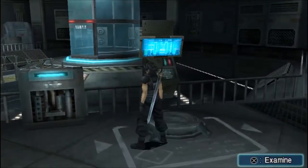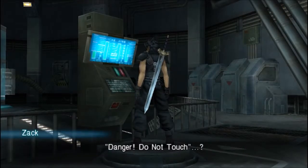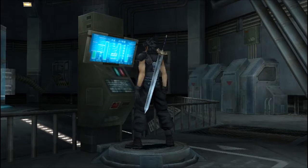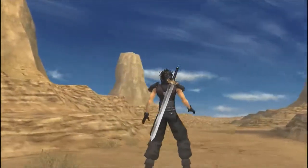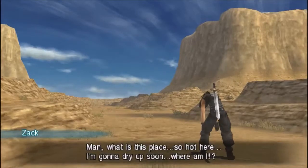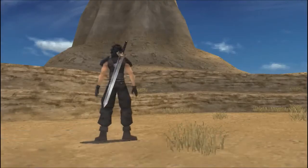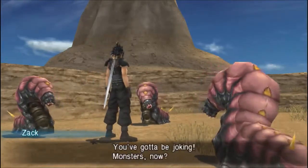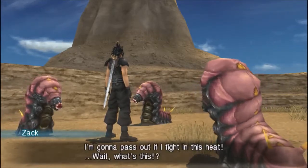After speaking with him, we went over here to examine this thing. There's a sign saying 'Danger, do not touch' — so I have to touch it. And suddenly we're in a virtual environment. It's really hot, and Zack is thinking he's going to dry up soon. Then monsters appear and he's like 'You've got to be joking — monsters? I'm gonna pass out if I fight in this heat.'